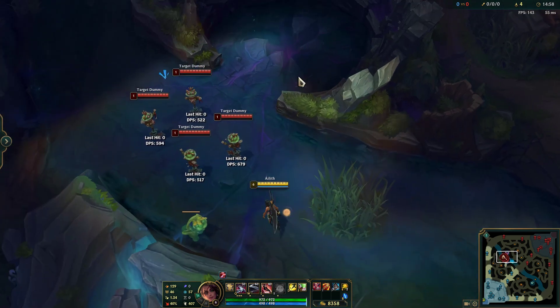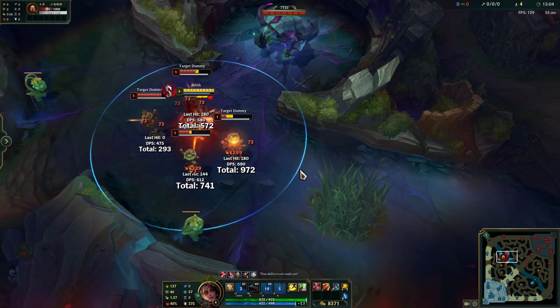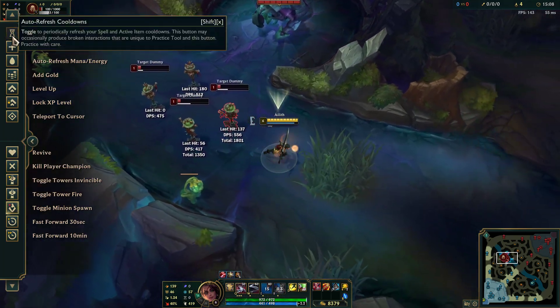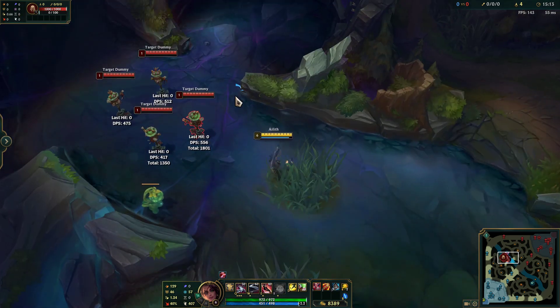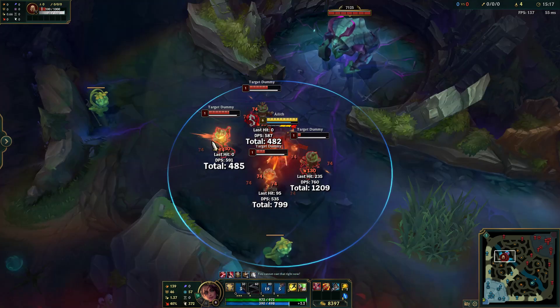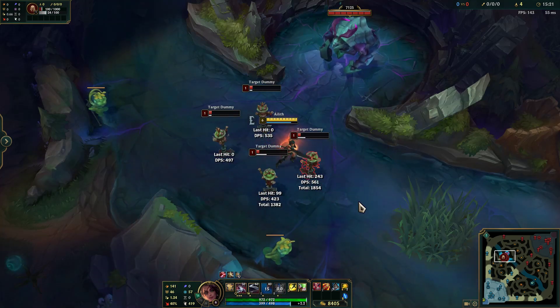So what this combo does is it lets you get to star rank S without using your W, and it looks something like this. I'll try and do that one more time to try and prove that it's not a fluke. And so it's Auto EQ, and then last Auto to get your ultimate off.